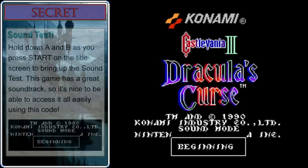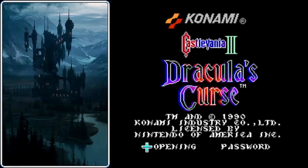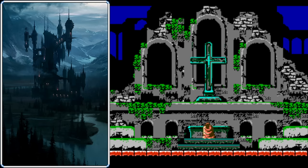One last code: if you hold A and B as you press start on the title screen, you'll be able to access the sound test. This game has a lot of good music in it, so this is pretty cool. Let's jump into the actual game — we won't need any secret code, so we'll put our name in as UCBVG. Whatever name you use, make sure you remember it, or your passwords won't work.